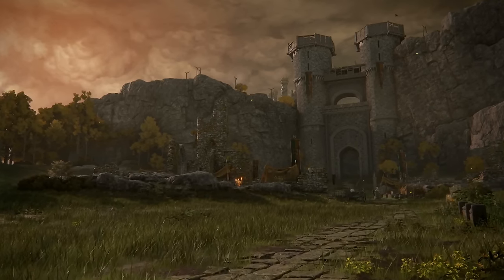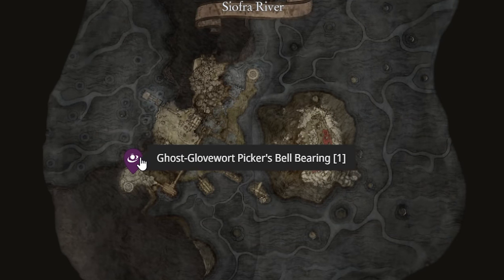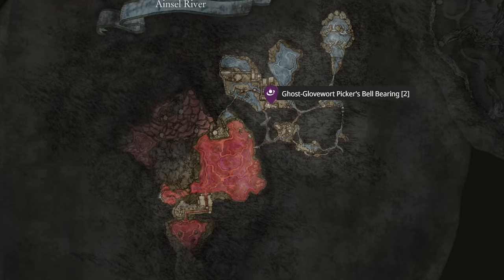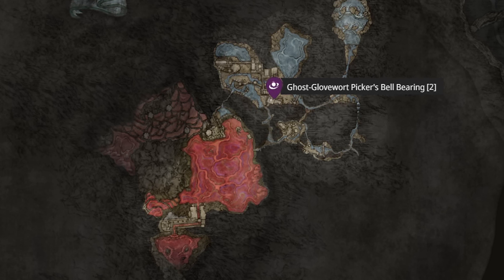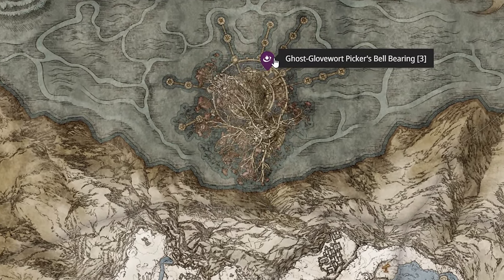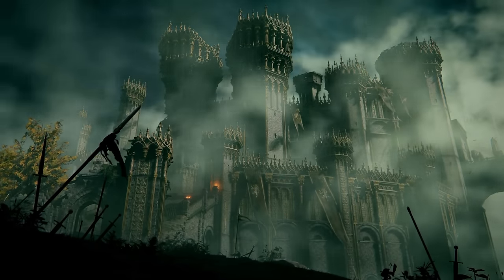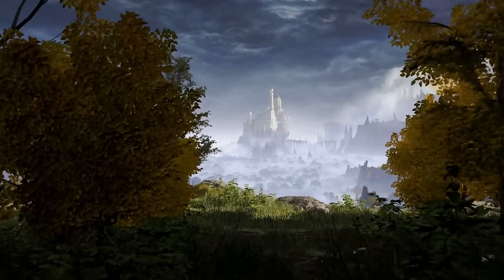Now let's review all of the Ghost Glovewort bell bearings. For Ghost Glovewort bell bearing 1, this is found on a corpse lying at the base of a gazebo in Nokron, just here. For number 2, to unlock infinite access to Ghost Glovewort 4, 5, and 6, this one is found in a chest guarded by several silvertear enemies with shields in a small room in Nokstella. And finally for bell bearing 3, this is way off the beaten path in Elphael, Brace of the Haligtree - requiring you to traverse several difficult optional areas - and it is found on a grave in the western section of the graveyard in the north-east of the city.